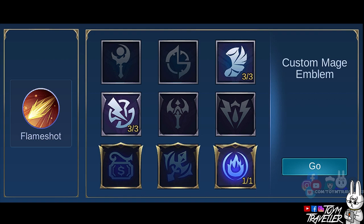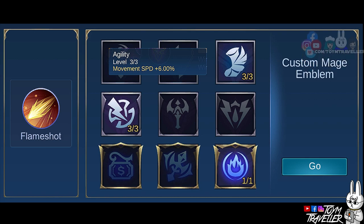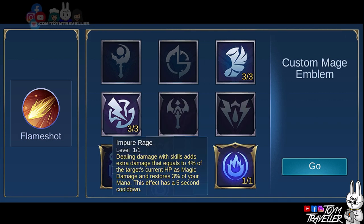In my opinion, the best emblem set to be used is the Custom Mage Emblem set. Custom Mage Emblem could provide extra stats according to your needs as a burst mage. Set Agility to its max level because it can give you additional movement speed — higher movement speed means higher chance to chase enemies or escape death. Setting Observation to max level will provide additional magic penetration on your skills. Get Impure Rage to deal extra damage depending on the enemy's current HP. Impure Rage also restores your mana, and it has a short cooldown which can help you poke enemies.